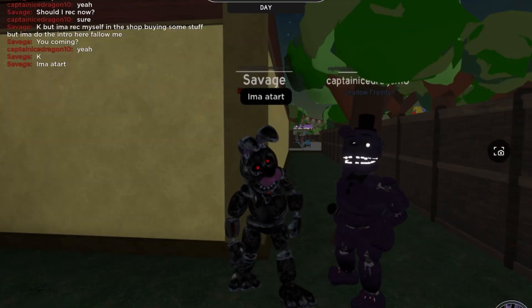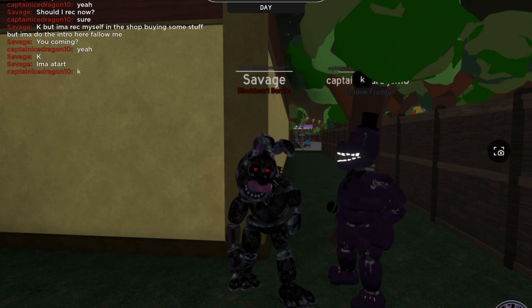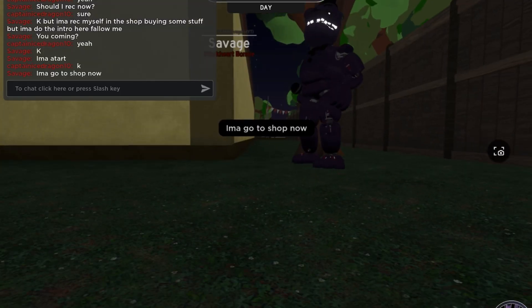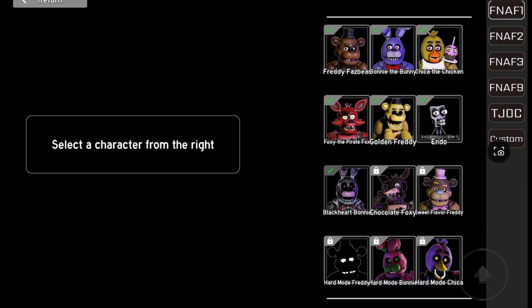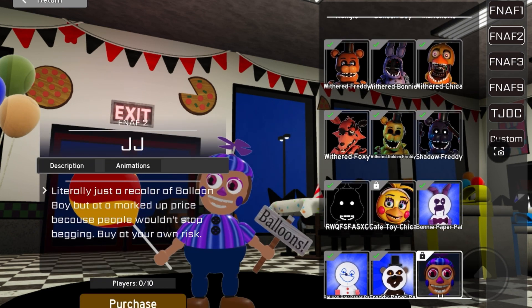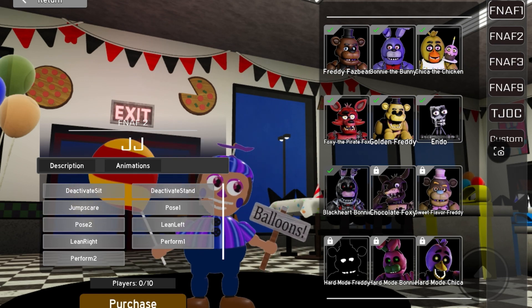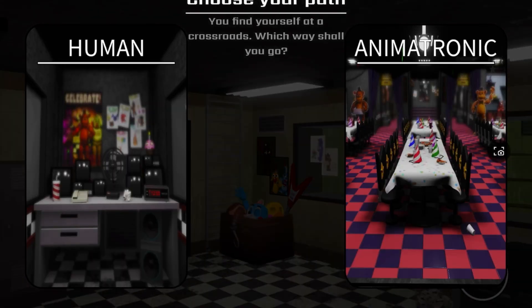Hey guys, welcome back to my new video. Today I'm back in Archive Nights with Joseph, and I have a bunch of Robux and we're gonna be buying some stuff. I'm gonna reset and Josh is gonna chill here while I play some new skins. I don't want to spend all of it, and the one skin I'm not gonna buy for sure is JJ because he's the most expensive - it's pretty stupid.